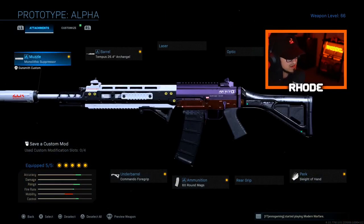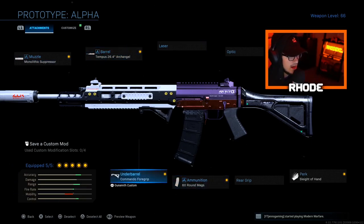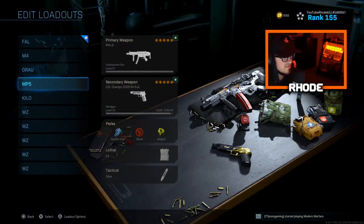The Grau is still a very very good gun. You could run this setup for warzone as well, but it works great in multiplayer. We're running Monolithic Suppressor, Tempest Archangel barrel, Commando Foregrip, 60 round mags, and Sleight of Hand — this absolutely shreds. You could also take off the stock and run no stock then add something else. The nerf scared a lot of people but it's still very very good.